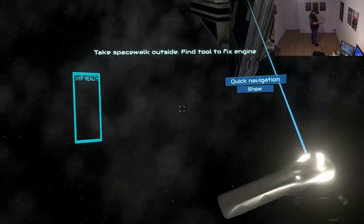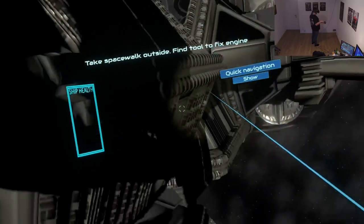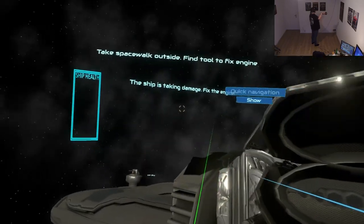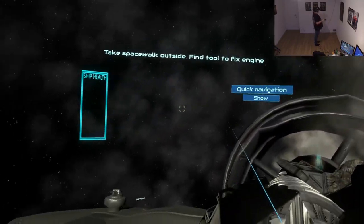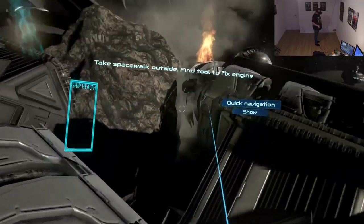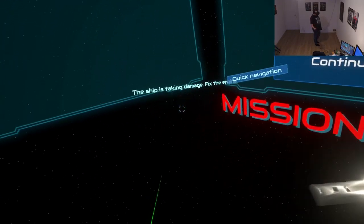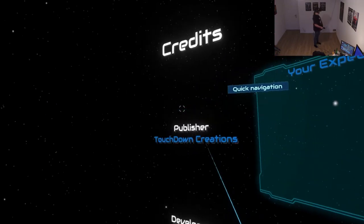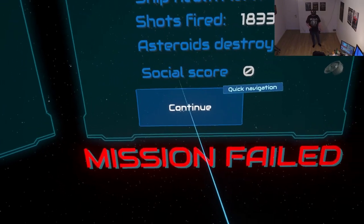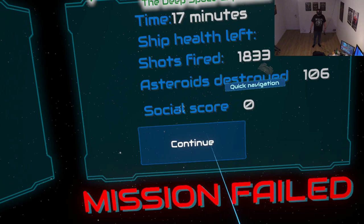Our ship is about to explode. I don't seem to be a skilled enough repairman to fix that issue — I'm very sorry. And I'm dead. Your expedition score: time 17 minutes, shots fired, asteroids destroyed. Social score — I guess that's for when you play with others. Mission failed. Oh well.